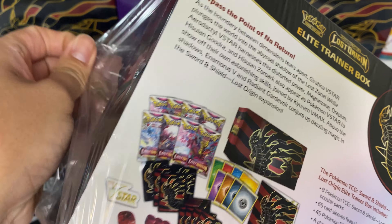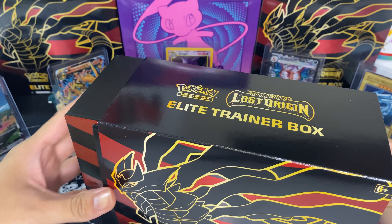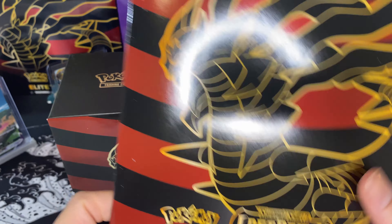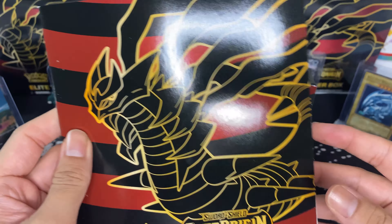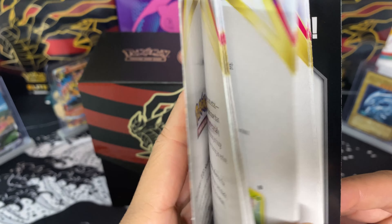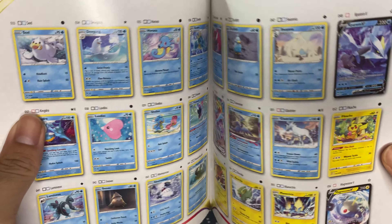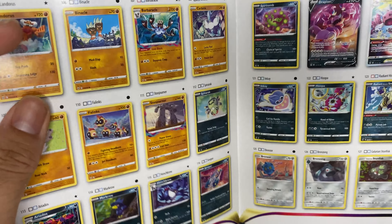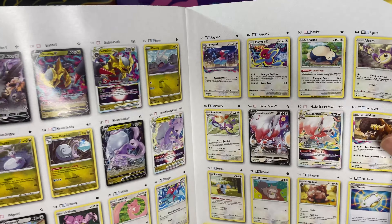Today is Thanksgiving, so I had a big dinner and a long bathroom time. We can take a look — this book comes with every ETB, they all look different. It shows you all the cards that come in the set, all the commons and that stuff, but we're going straight to the back.